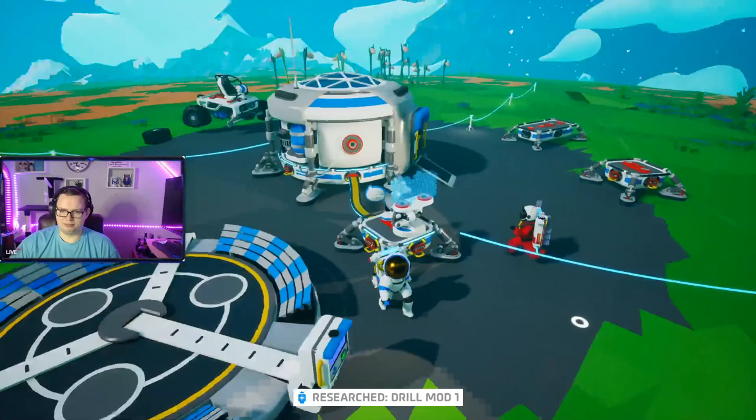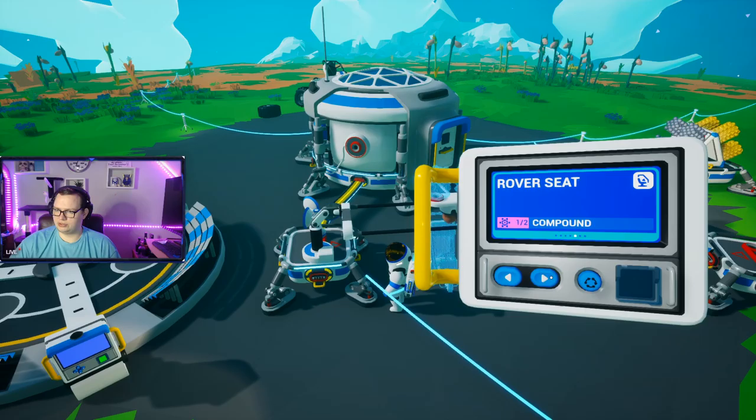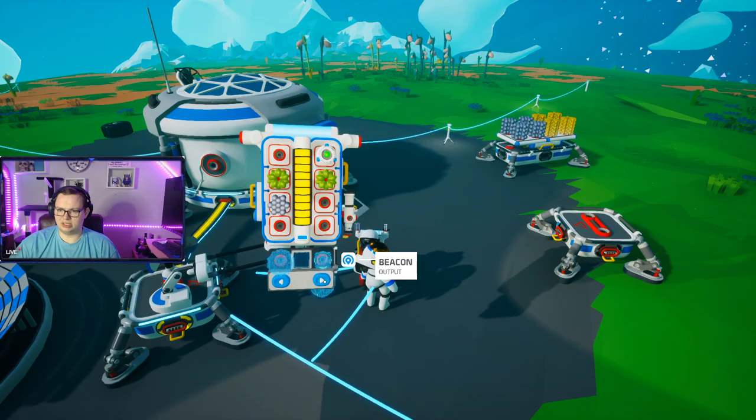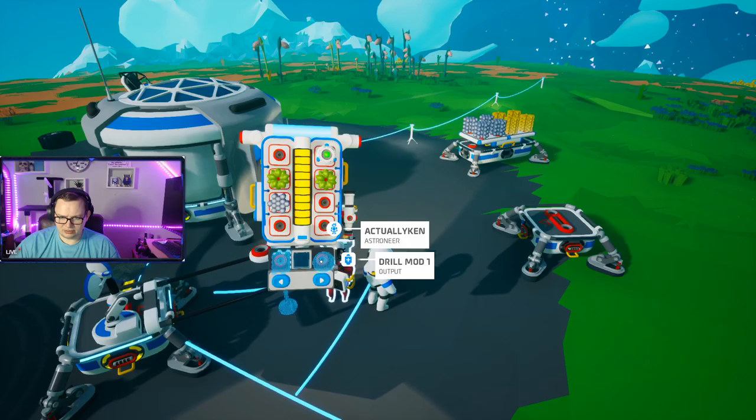Where's my printer? Oh, it's on top of this. Oxygenator, spark light — is that on my actual thing that I have to build? Full canister, generator, beacon, work light. Film mod — what do I need for that? Ceramic.